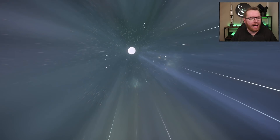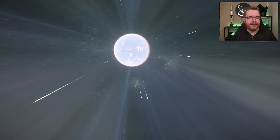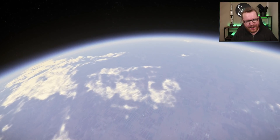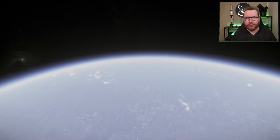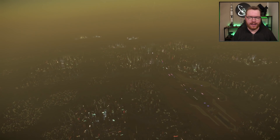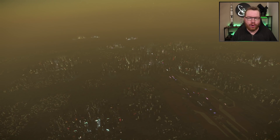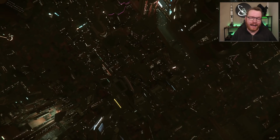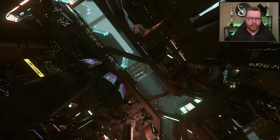Next is ArcCorp, which is slightly smaller than Hurston — about 1,900 kilometers in-game, scaling up to 11,400 kilometers, just a bit smaller than Earth. Its scaled orbit is 1.05 AU, so ArcCorp orbits at roughly the same distance from its star as Earth does from the Sun. Whether this falls in the habitable zone depends on Stanton's exact temperature, but it's a reasonable candidate — possibly slightly on the cooler side.